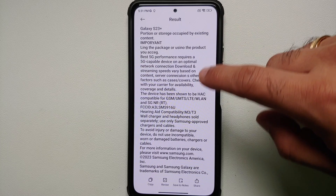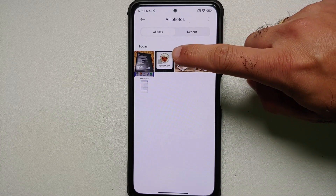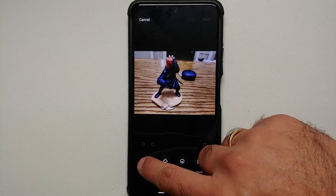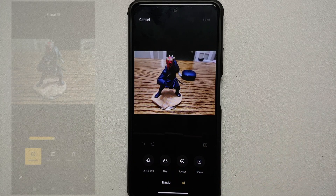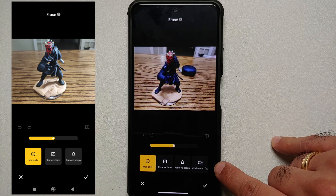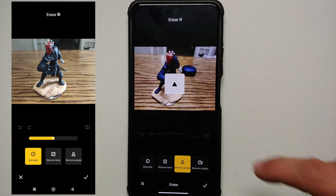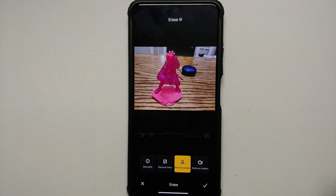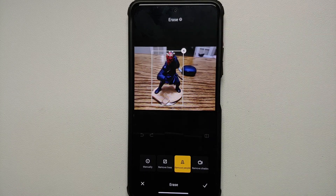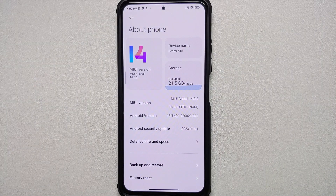If you go into the Magic Eraser or Erase mode — tap on a picture, tap Edit, go into AI, then Erase — you will see a new option: Remove Shadows on Food. The other two options, Remove Lines and Remove People, have been there for some time. Here, we tap on Darth Maul — tap the X on the top right — and he has disappeared.